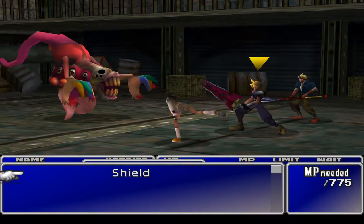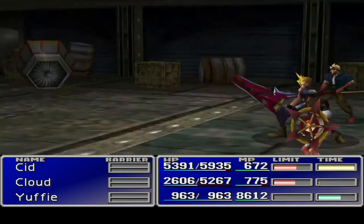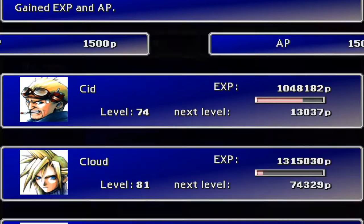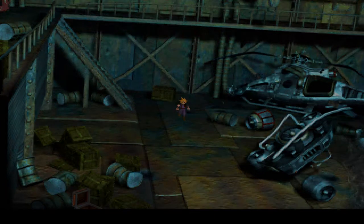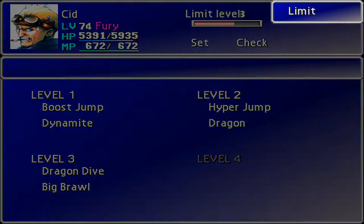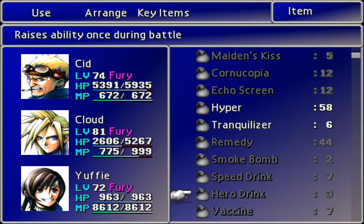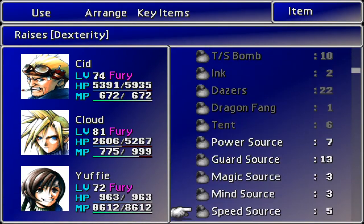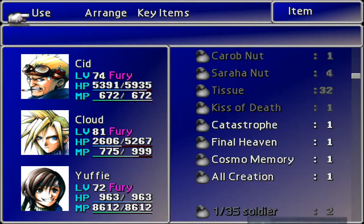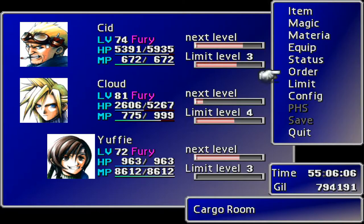Item - Turbo Ether. Let's level it up and see what we can do. Immediately hit - that's pretty good. Slash All - Counter Attack was pretty good. Shield is awaiting - cool. Mainly waiting on Cid. Okay, that's pretty good. Should I put Cover on someone? I think I should put Cover on someone that isn't Yuffie. Let's have a look at some limits here - I'll come into Cid.